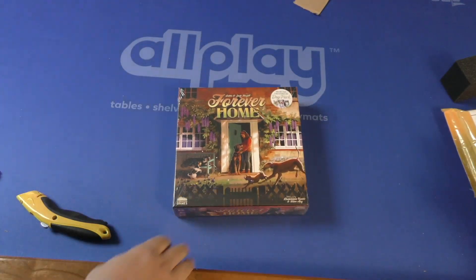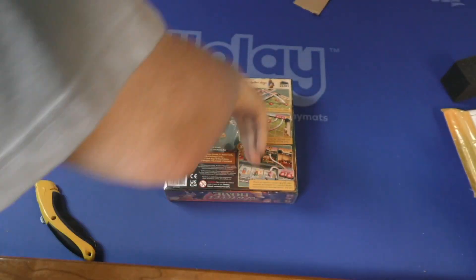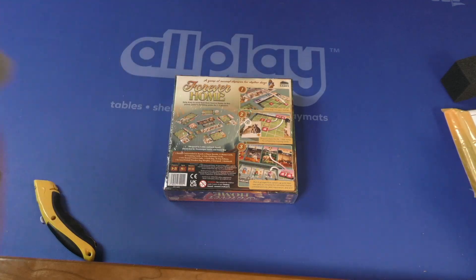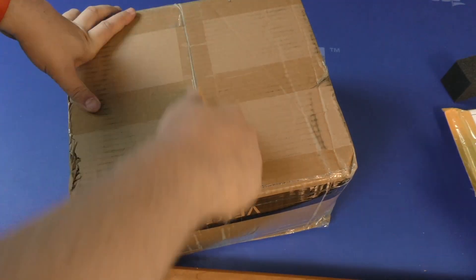Forever Home — this is from the same folks who made Dog Park. Looks interesting — a game about second chances for dogs. Well, we all love dogs, and if you don't, you're short. Another heavy, chunky box.